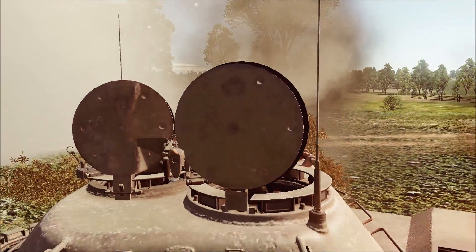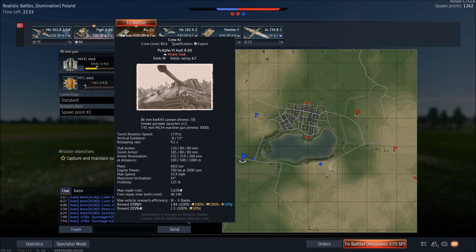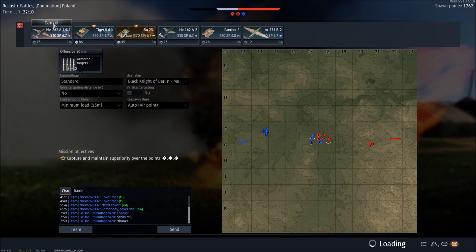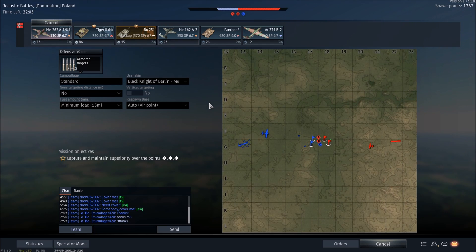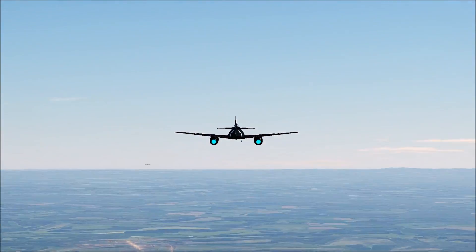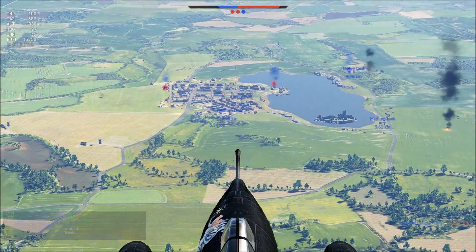Should I pull back? No, I'm sure we have time... okay that was dumb, I shouldn't have done that - bad tactical decision on my part. Now with tickets draining rapidly from my team, I'm feeling cynical, so I'm taking out a plane. Here comes the narwhal - the ME262A1U4 - a fantastic vehicle, one of the fastest things in the sky at its tier.